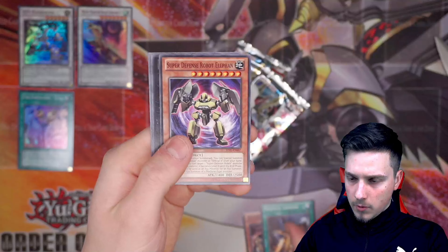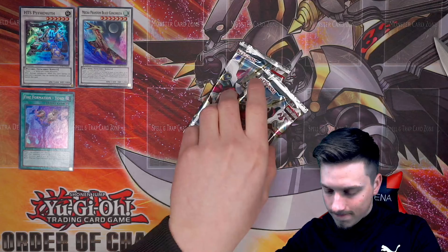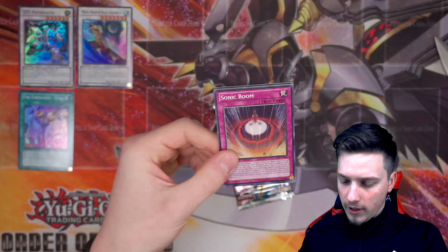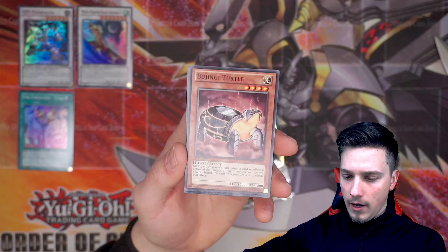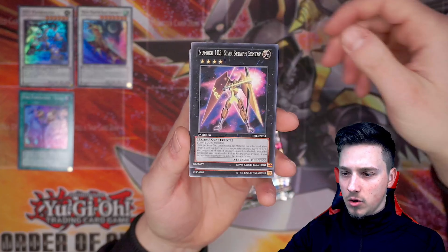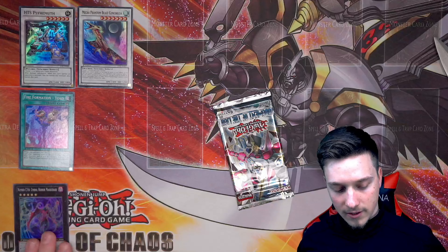Archfiend Cavalry. Two more boosters. Sonic Boom, Star Seraph Scout, Mecha Phantom Beast Cowling, Boojing Turtle. Oh, Number 102 - do we have a foil here? Yeah, we do! Number C104, Umbral Horror Masquerade. So another Super Rare - nice! This comes as an Ultimate Rare as well, but we'll have to take it as a Super Rare so far.